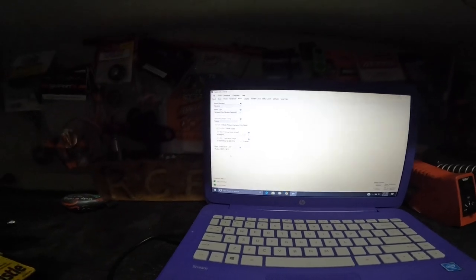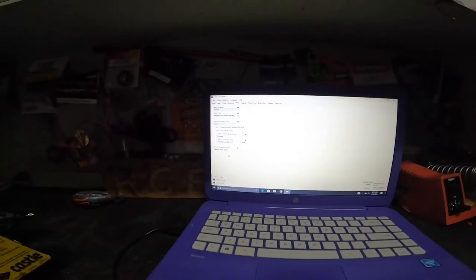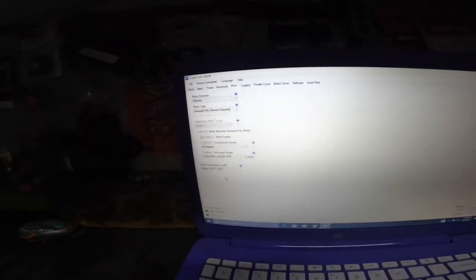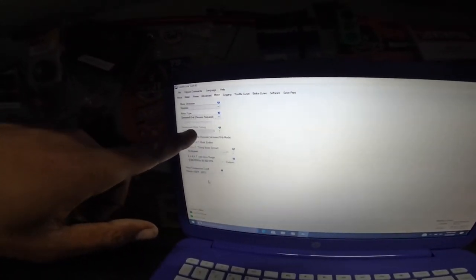I'm also seeing more motor temp. On my carbon chassis car, when I run 45 degrees here and zero here, my motor temp is at 60 degrees max — I have saved logs. Now it's probably at 90 degrees, almost 100. I've seen 30 more degrees in temps. Something has to be causing more heat, and I'm figuring it's because of the additional motor timing.